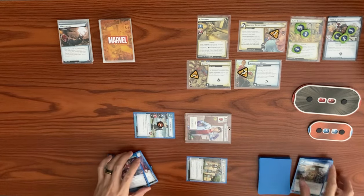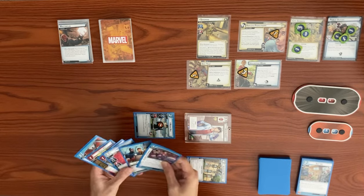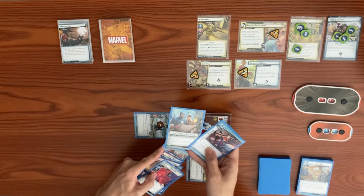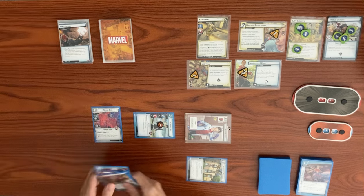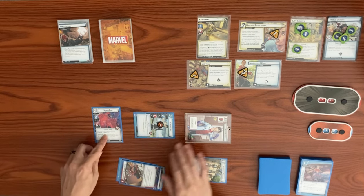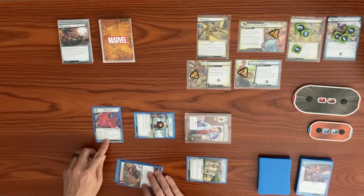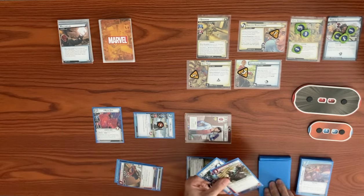We play Moon Girl using Clarity of Purpose and The Power in All of Us as a double, making three mental resources total. Moon Girl can only be played if your identity has the Champion or Genius trait, which we have in alter ego. After playing Moon Girl from hand, we draw one card for each mental resource used — three cards.